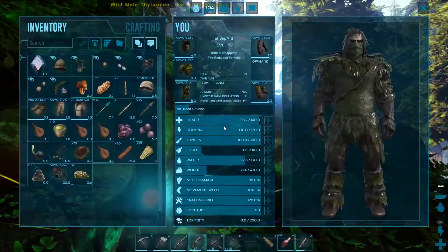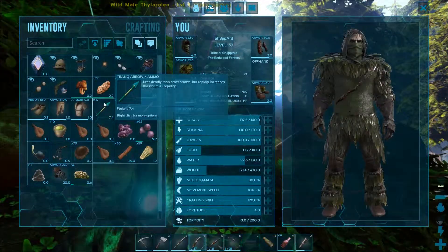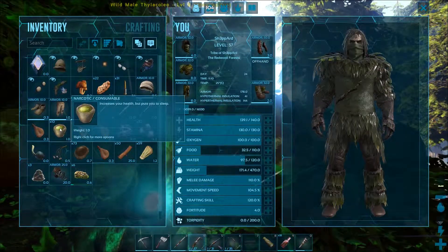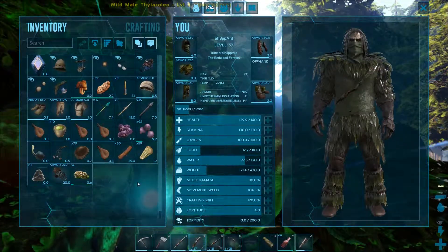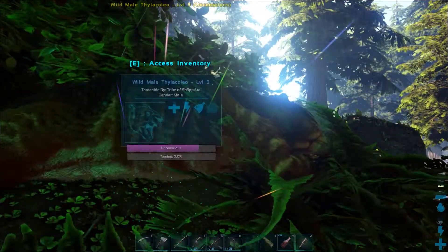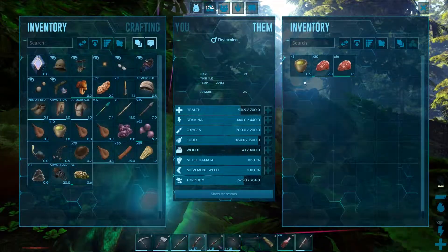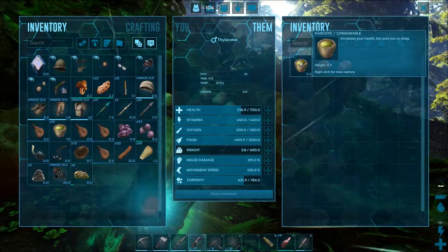With a crossbow and normal tranquilizer arrows — that's what you need: tranquilizer arrows and a crossbow. And always have a couple of narcotics. I don't think my meat is gonna be enough though — this guy's torpor is going down like crazy, so I'm definitely gonna have to go get some more meat.